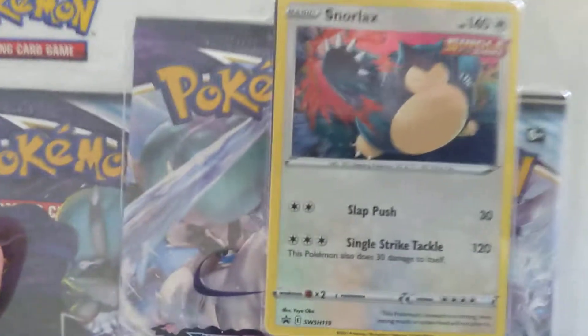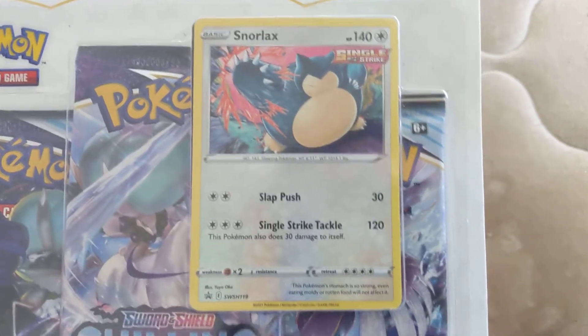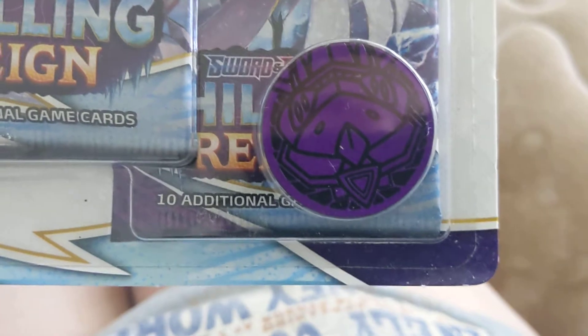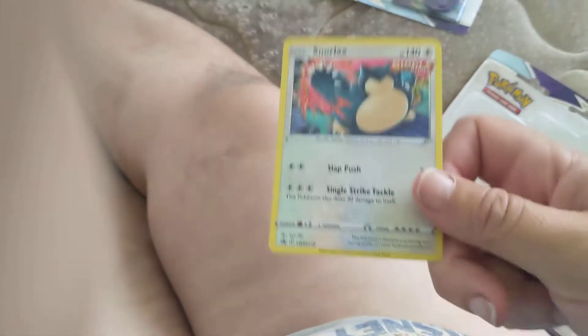Another has a single-strike Snorlax. Looks like he's about ready to throw down. Pretty typical for a store of 3-packs. You get your 3 booster packs, of course, a promo, and a coin. This one's purple — it's got Genesect. Hope you like bugs. And with that said, let's open up these bad boys and take a closer look at the Snorlax.